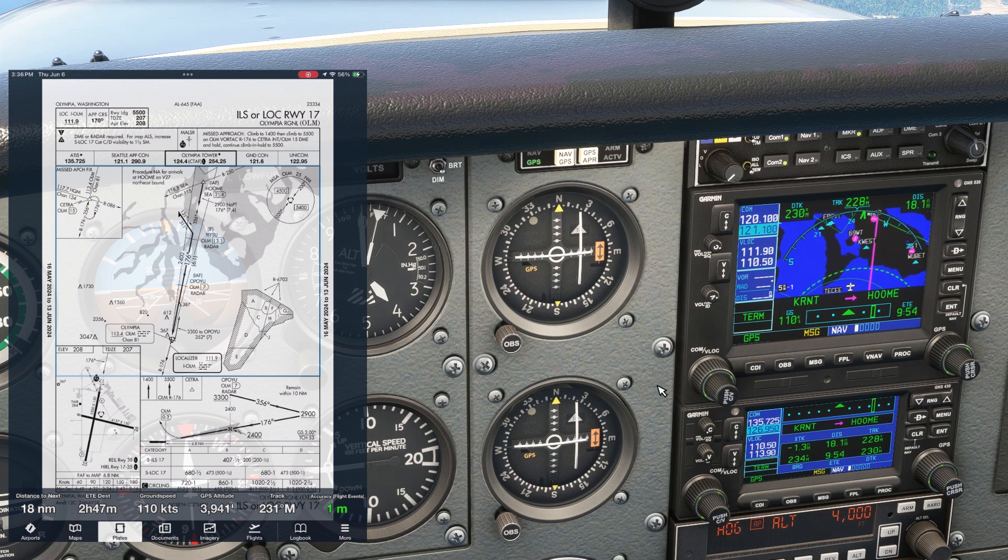Tower is 124.4 and ground is on 121.6. We're joining from WHOM where we'll cross at or above 2,900. There's no procedure turn if we join from there, so we fly straight in. After YISU, we go down to 2,400, which is the glide slope intercept. We'll fly the needles down to the circling MDA of 720, and when we see the runway, we'll break off.